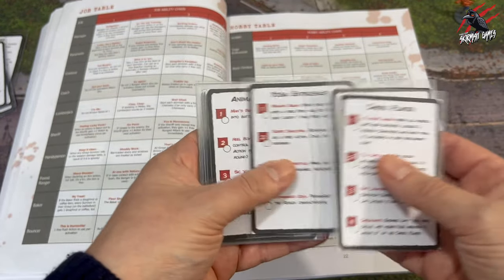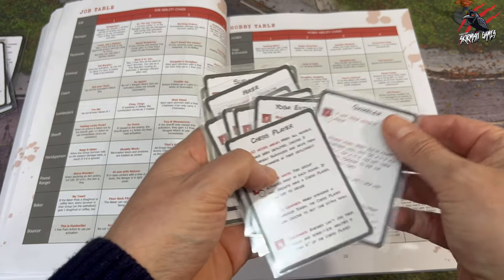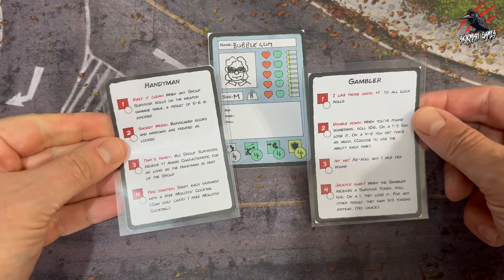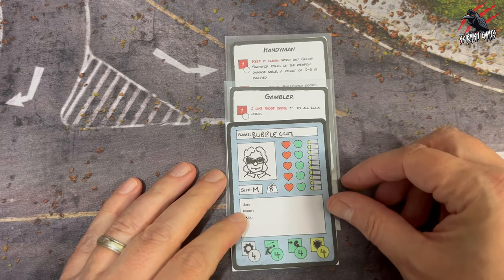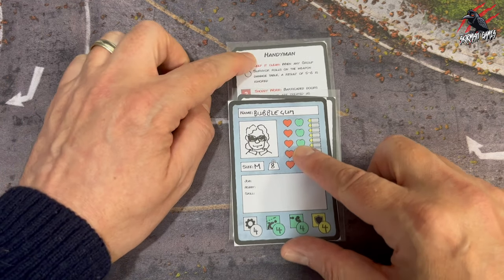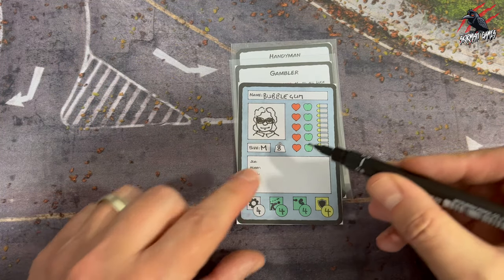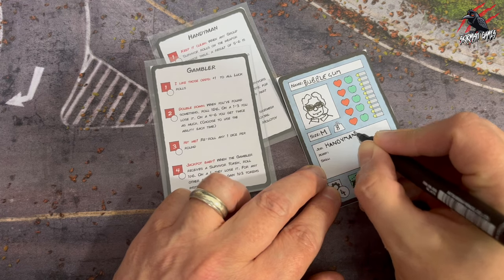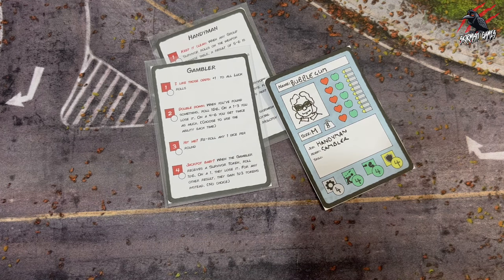There are 10 hobby cards that work exactly the same way — four abilities in a chain. We've decided to go with the Gambler hobby for Bubblegum: as he moves from town to town he gets involved in some games, and that's going to come in handy during skirmishes. You can overlap the job and hobby cards with your main character card and slide it down to reveal abilities as you gain them. With 10 hobbies, 10 jobs and 10 skills there are a possible 1,000 combinations, and you can also choose randomly — but we recommend going for the option that's most fun and plays into the narrative.